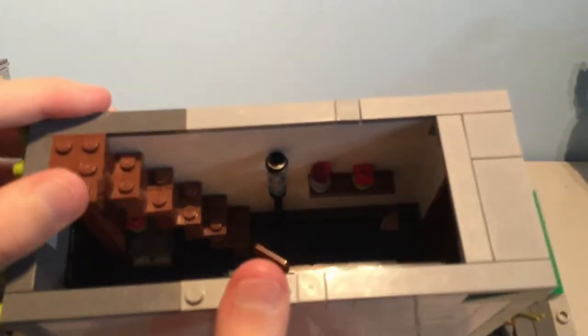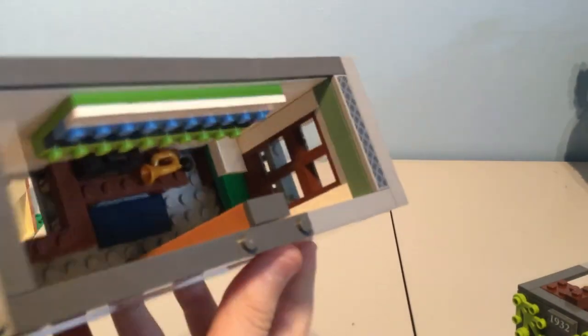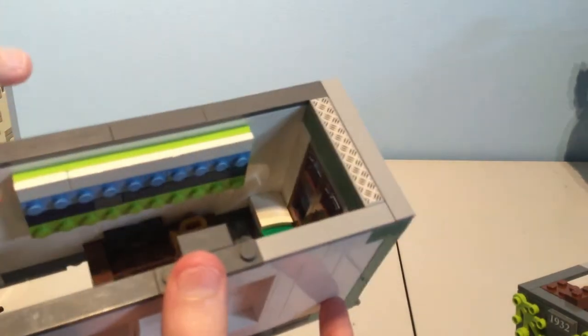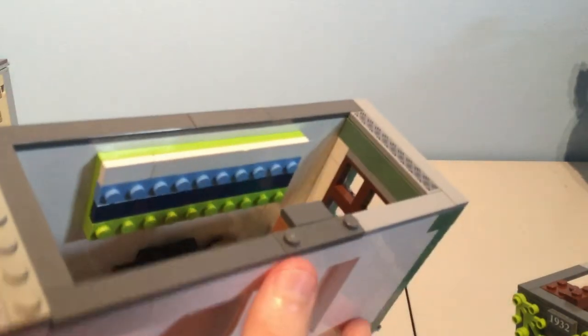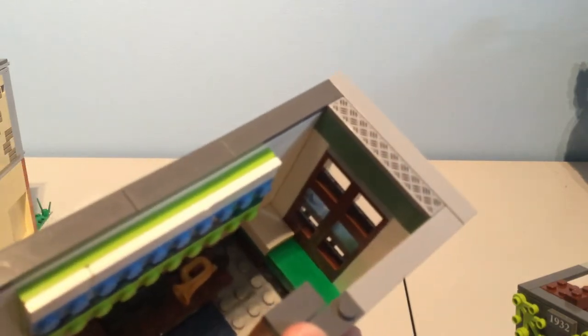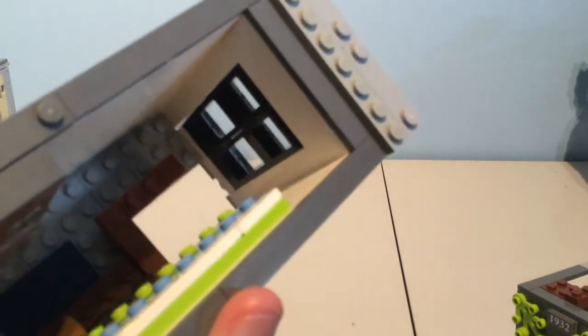Here are the stairs that lead up to the second floor, which looks like this. This is a music apartment with a pretty modern painting, some radios and boombox boxes, a trumpet, and a little bed. There are some railings so you don't fall down into the stairs.